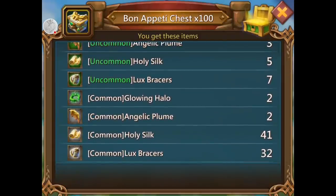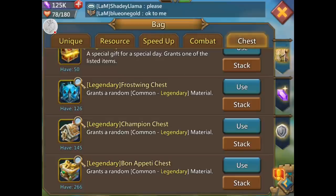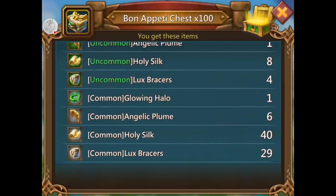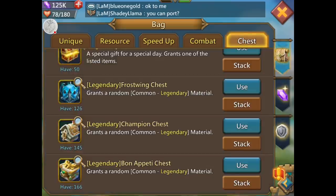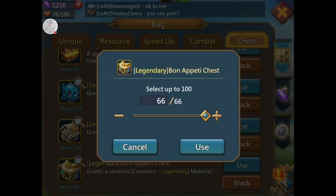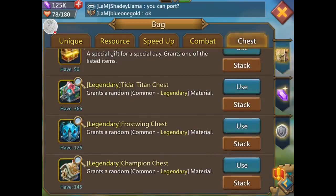Bon appetit — glowing halo, that's what I want. You know what, I'd build a cup if I had enough materials. I wonder what I can build it up to. I want to build a cup — let's go build a cup after I open up the rest of these.